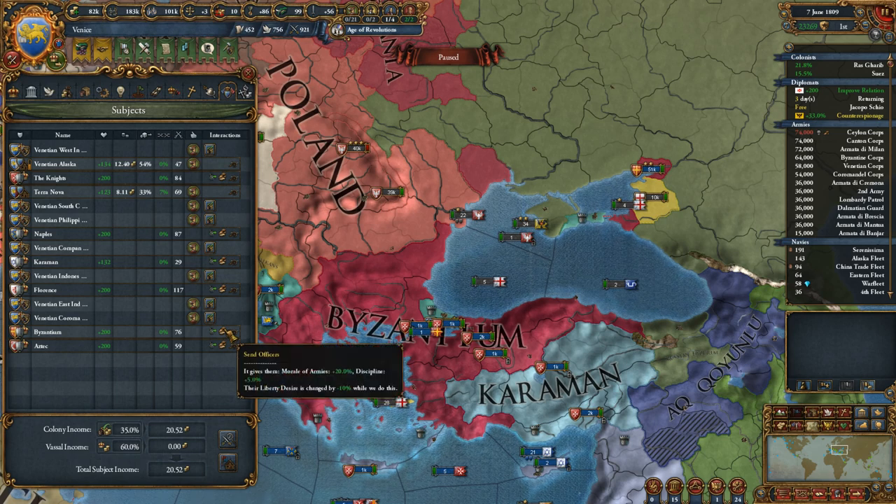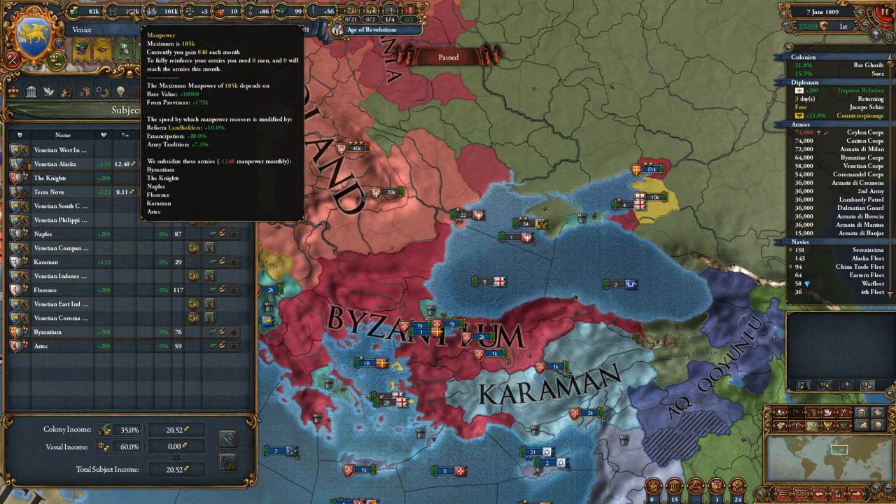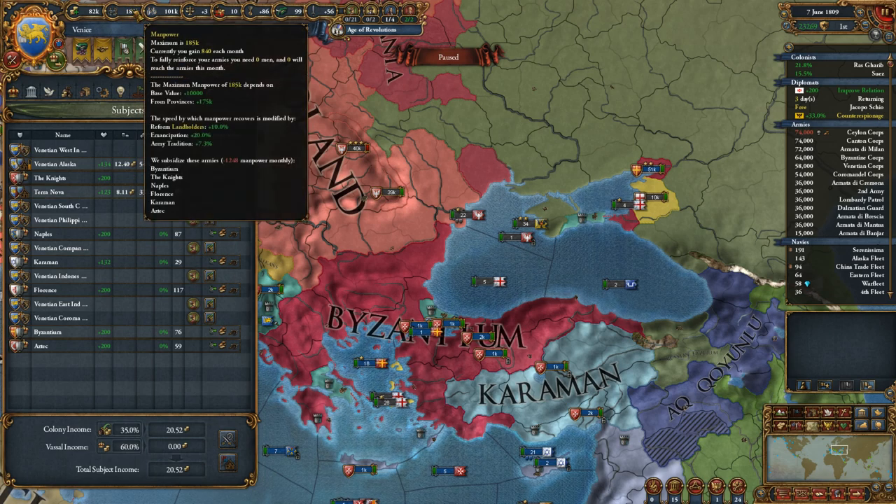What I've done is - since all these marches that we have are now small enough to be proper marches - I've activated the send offices, which gives them 5% discipline and 20 army morale. I've also activated subsidized armies, so we subsidize people with 1248 manpower. We're still getting enough but we're at the max.